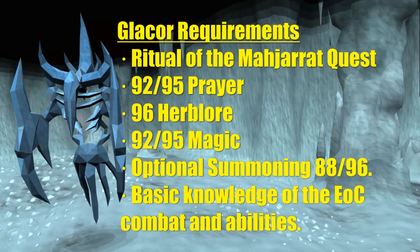As for basic Glacor requirements, the Ritual of the Majerat quest is required to even walk in the cave. I know it's a long questline but it is very much worth it because of the drops and experience per hour. I also require 92 or 95 prayer for Soul Split and Torment. You can try killing Glacors with regular prayers but I imagine it would be much harder, plus I don't go over regular prayers in this guide.